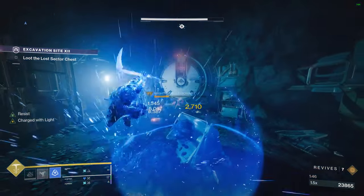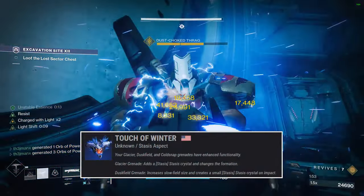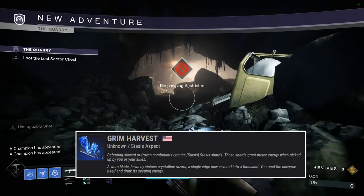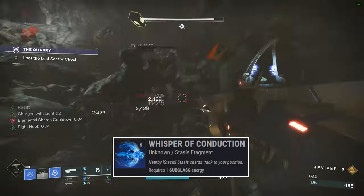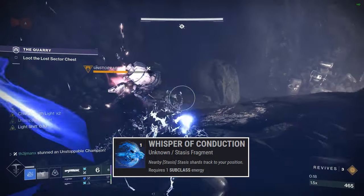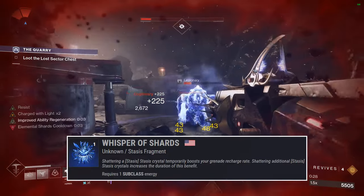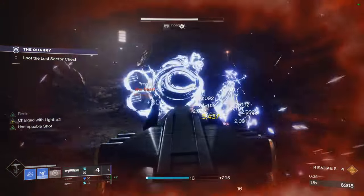Next, I'd like to discuss the setup of Aspects and Fragments. We're going to be leveraging Touch of Winter and Grim Harvest. Touch of Winter is going to enhance our stasis grenades — for this build we're using Duskfields, which will grow in size and create a stasis crystal upon impact. Grim Harvest will create stasis shards when defeating slowed or frozen combatants, which returns our melee energy. To make collecting these stasis shards easier, we'll be using the Fragment Whisper of Conduction, which causes nearby shards to track to our position. A reminder that both our Duskfield grenade and No Reprieve will be creating stasis crystals, which is why we can leverage Whisper of Chains for damage resistance and Whisper of Shards to return grenade energy when we shatter those crystals. We can also return grenade energy when taking damage thanks to Whisper of Torment, and we can extend the slow from our Duskfield by using Whisper of Durance.